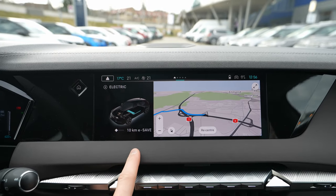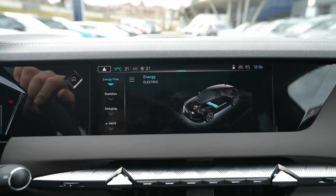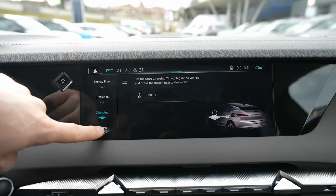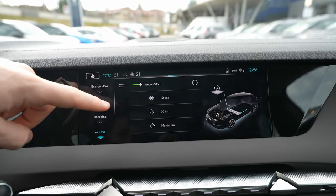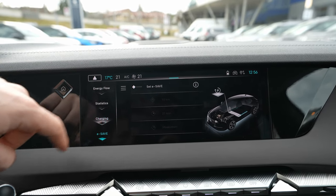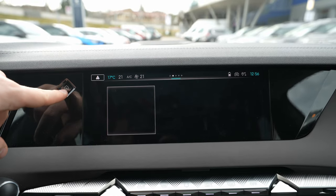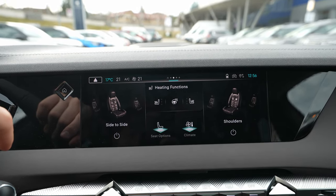On the second page you also have navigation and information about the car. Since this is a plug-in hybrid, it shows the energy flow. You also have statistics, consumption, charging info, and the e-save function where you can save 10 or 20 kilometers of battery for later use in electric mode, plus a charging schedule.